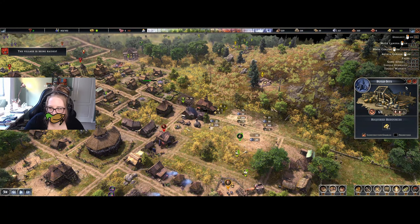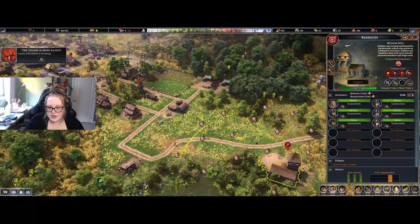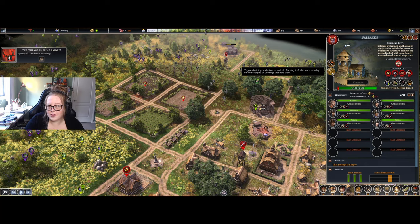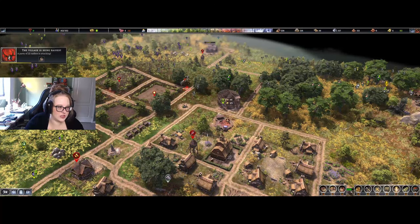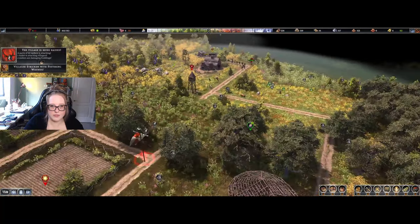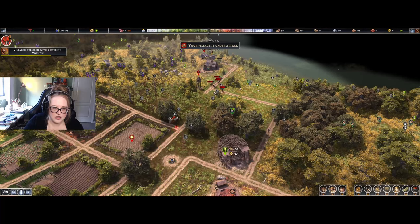We're being raided! 22 raiders. All right, they're coming from here. Let's send our boys. I think this is part of the reason why we're struggling with gold, but we need them. I want to plant their flag. Let's see how this goes — this is kind of a problem. Here they come. I love that this is doing some of the work. We needed to add walls around as well. Why am I always on half speed?